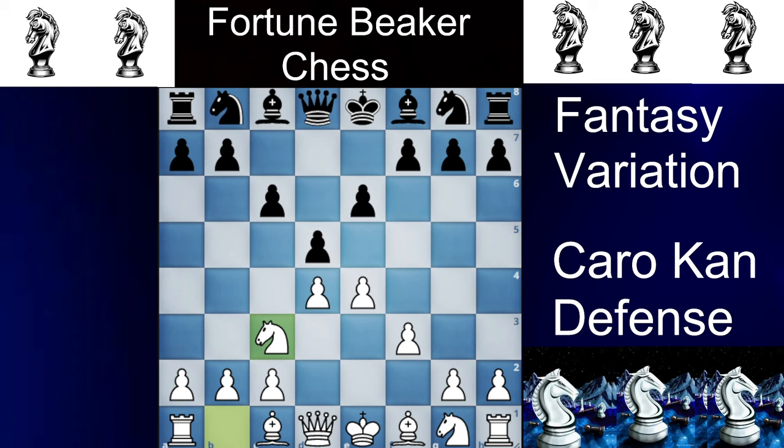Against knight to c3, Black has many options. The most popular is bishop to b4 — you can also play knight to d7 or any non-blundering move. Bishop to b4 indirectly pressures the e4 pawn, and the queen to h4 theme can occur here. The best reply for White is to play bishop to d2.